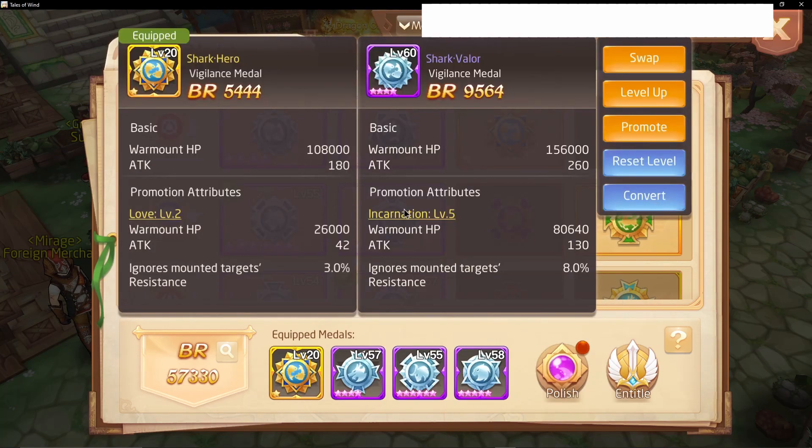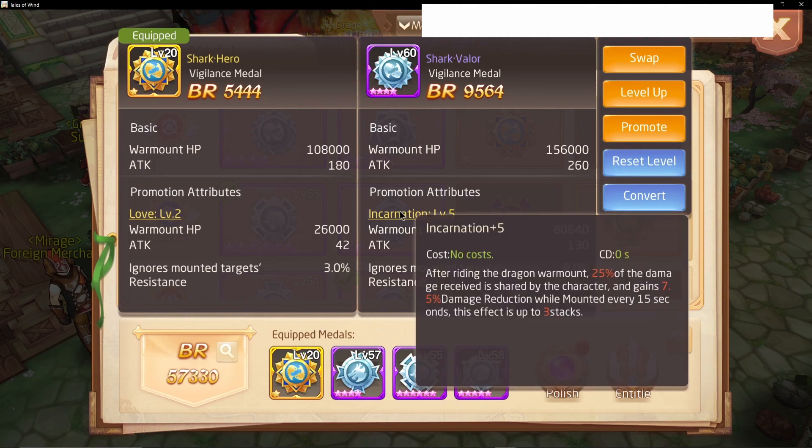Let's check out the normal one. It's level 5 right now. After riding the Warmont, 25% of the damage is shared with the character, and you gain 7.5% damage reduction while mounted every 15 seconds. That stacks up to 3 times.